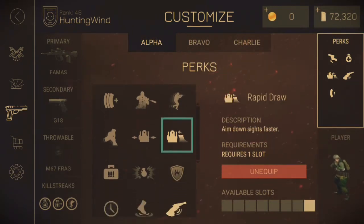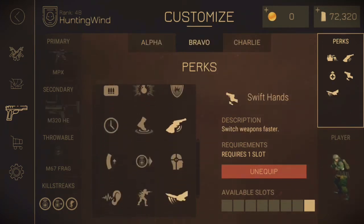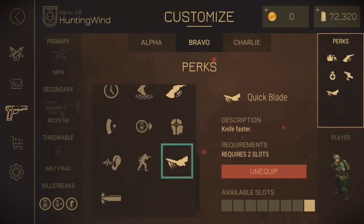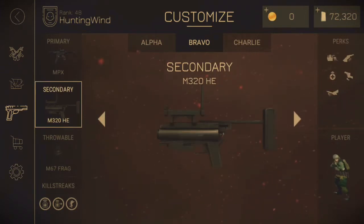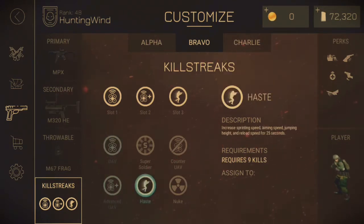For my perks, what I use is rapid draw, rapid heal, switch hands, and knife quick. These are what I personally use, which have benefited me a lot. For the killstreaks, what I use is the UAV, the advanced UAV, and the haste.